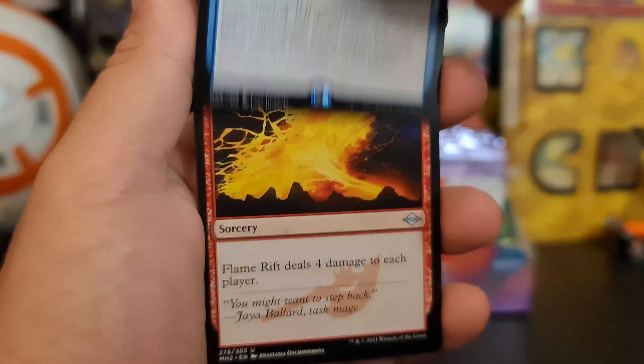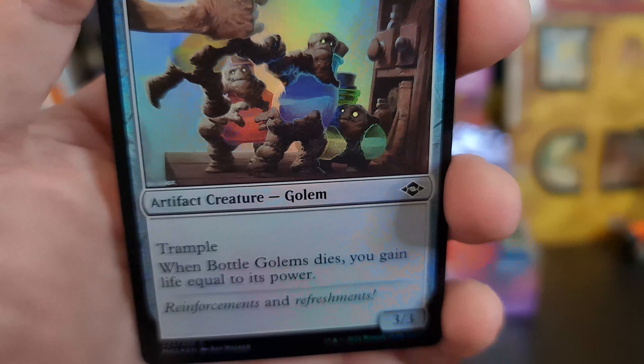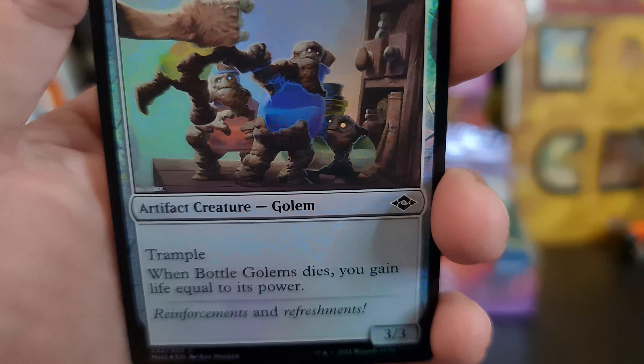Bad artwork. Flame Rift with a Prophetic Titan — I know, but very pathetic. And a Bottle Golems foil. I'm glad — I know it sounds bad — I'm glad I got this as a foil, because that looks dope.